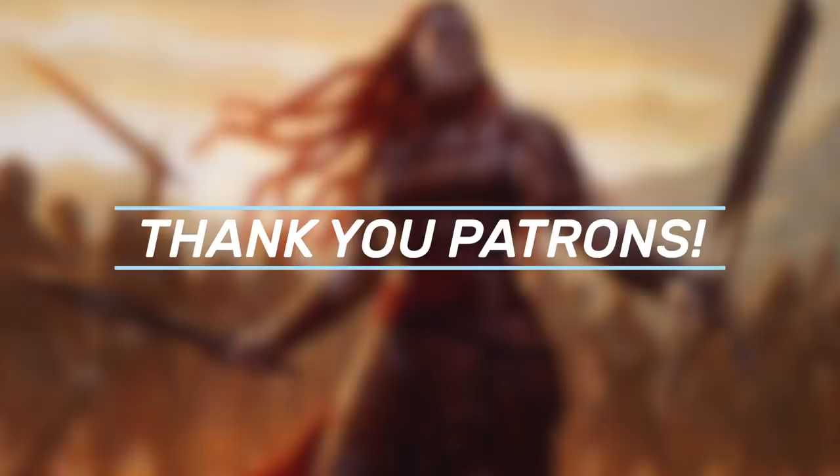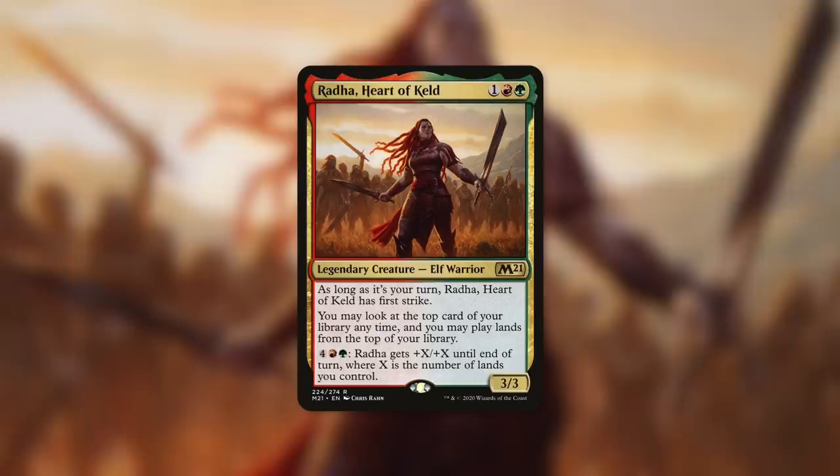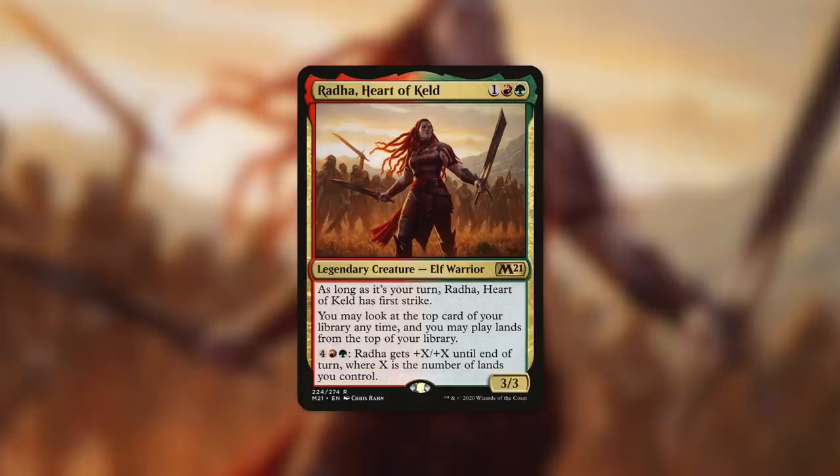Today's episode is actually a patron-selected deck tech. Once a month, patrons vote on what commander they'd like to see in an upcoming episode, and the commander that gets the most votes wins. The commander they selected was Rada, Heart of Keld. Rada is a 3/3 elf warrior that costs 1 red green. As long as it's your turn, Rada has First Strike. You may look at the top card of your library anytime and may play lands from the top of your library.